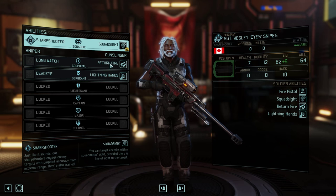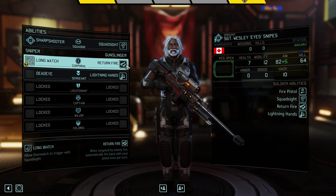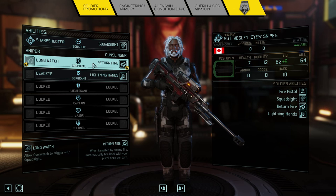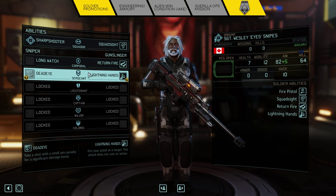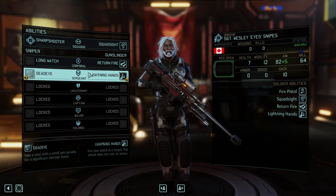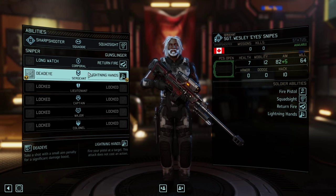So as you can already tell, the promotions have been revamped a little bit. One of the nice things specifically about the Sharpshooter class is that at the Squaddie rank, you actually get Squad Sight unlocked automatically. So it's no longer a choice between Snapshot and Squad Sight — Squad Sight happens right away.